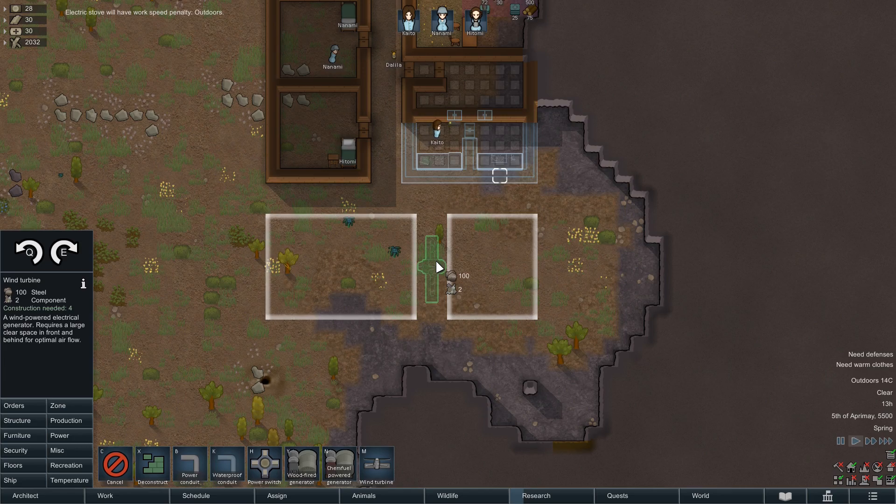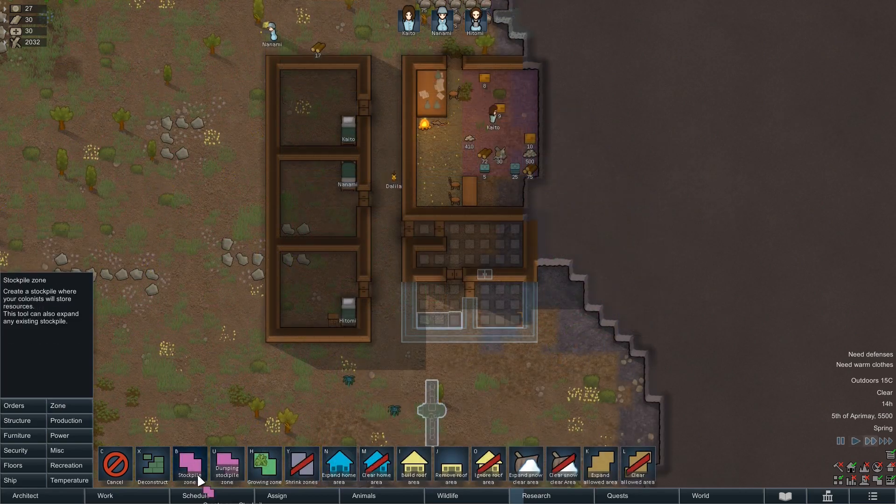But as you probably know, there's not always enough wind for power. So we need to save it somehow — a battery, maybe? So at this moment, our pawns have plenty to do and we can do some reorganizing.